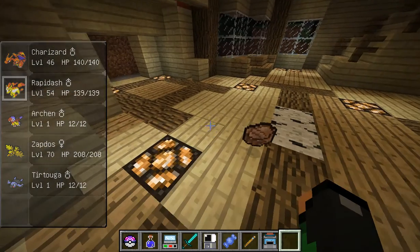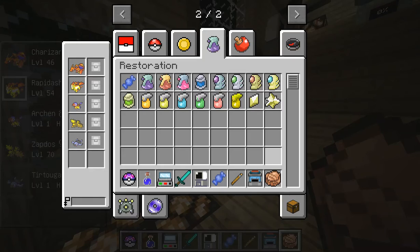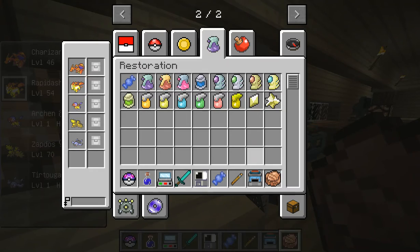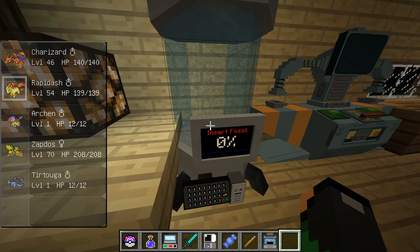Okay, then you just right-click it again and we got the armor fossil, which will give you a Shieldon. What you do is right-click it, wait about a hundred seconds or so, then get a Pokeball and right-click it, then right-click it again.